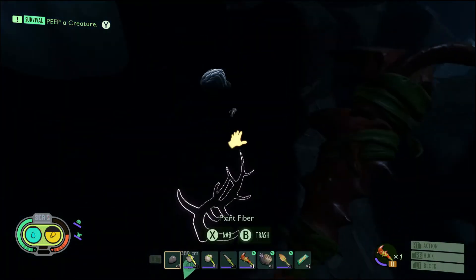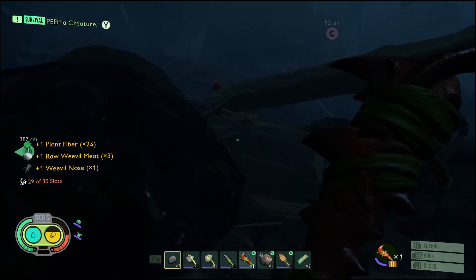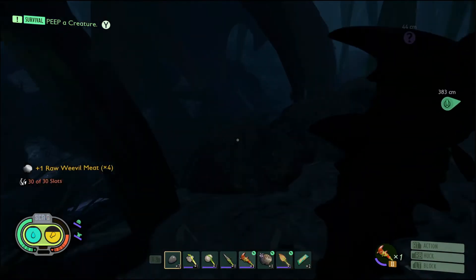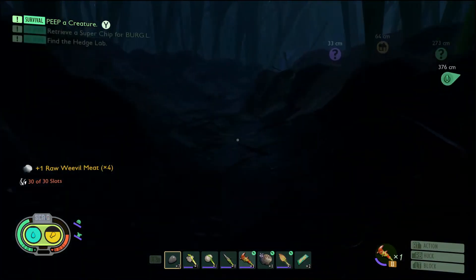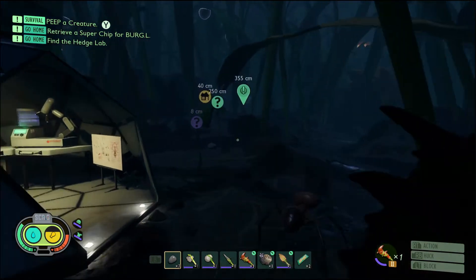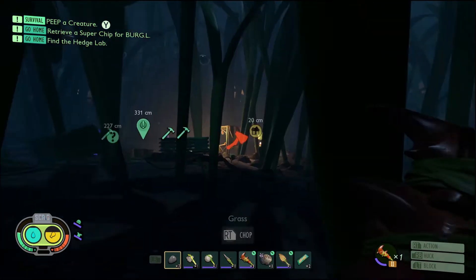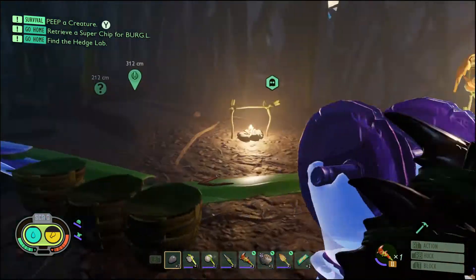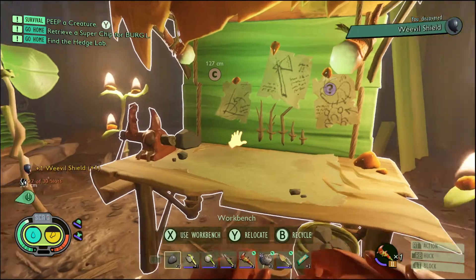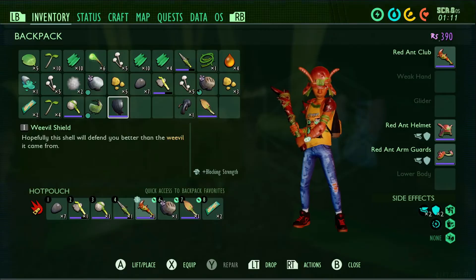There we go - I got three out of the four, and there's another one - I got four! Let's get back to base and make our stuff. We're gonna make a shield, and eventually I kind of want to go for that mosquito skin. Don't get me wrong, the ant club is really really nice, but I want the thingy - bam! There we go, we got ourselves our very own shield!